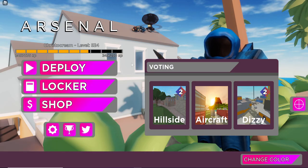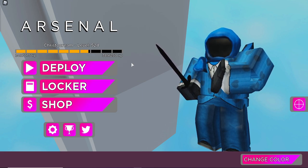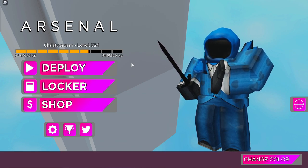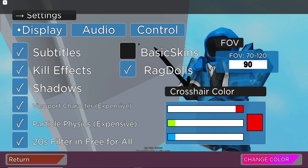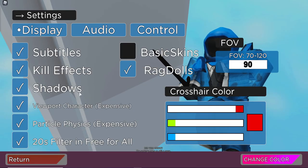Before we start, the frame rate I get may not be what you get — my computer parts are really strong, so they can give me like 400 frames when everything is set right. Your computer might be a lot weaker, so just because I'm getting 400 frames doesn't mean you will. Right now I have everything enabled: default Arsenal, default Roblox, everything on.